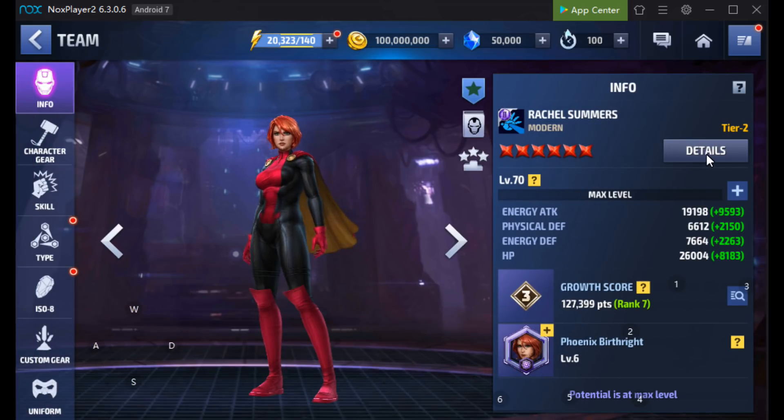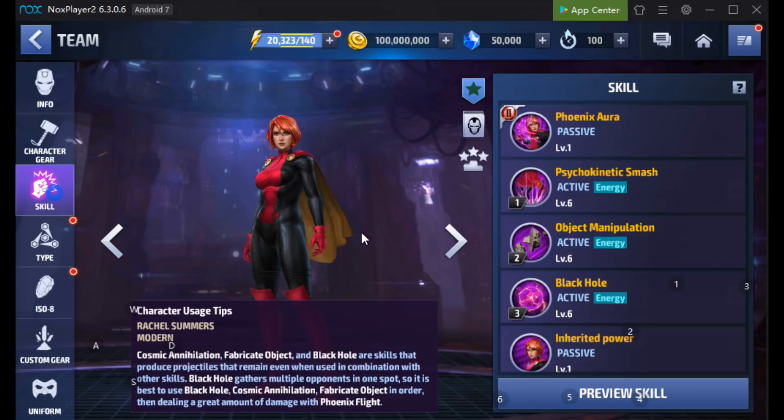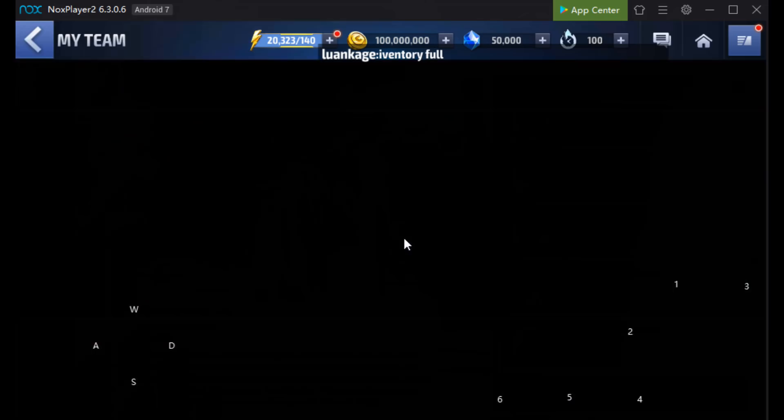So here we've got Rachel Summers. Let's have a look at her details. She should be a superhero, which she is. And her leadership: increases mind resist by 40%, so probably a pretty decent counter to Kid Omega and other types as well, but typically that's a pretty crap type leadership.